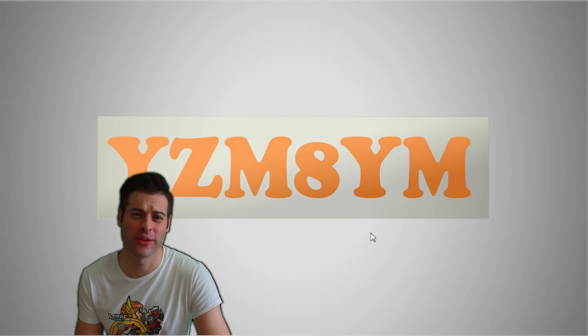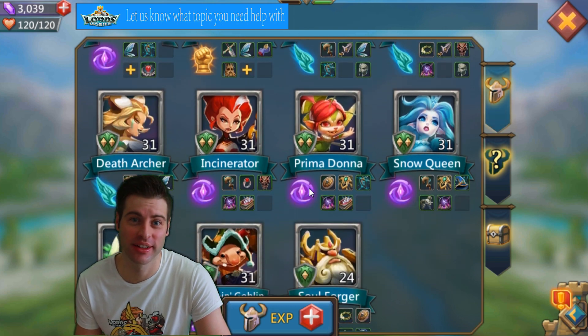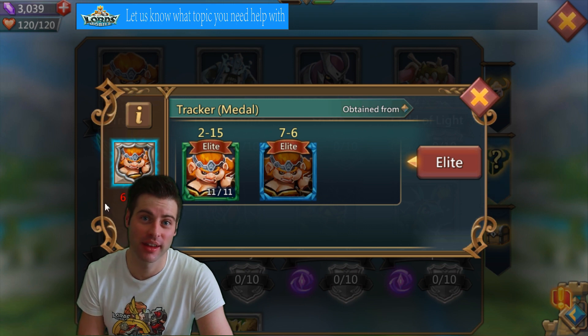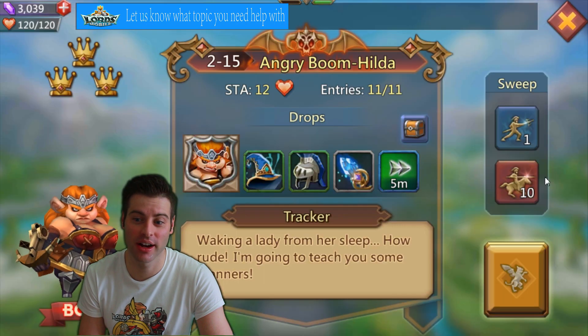Welcome back to another one of our free to play series videos. My name is Wesley. Today we are hiring Tracker. We're going to click on the little helmet on the bottom right hand corner, and we see that we need a few medals — we need four medals to hire Tracker.